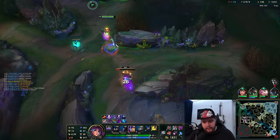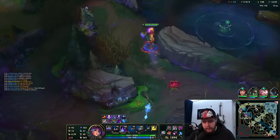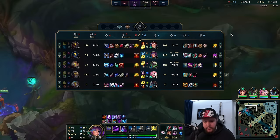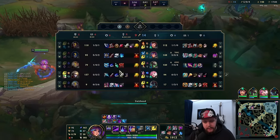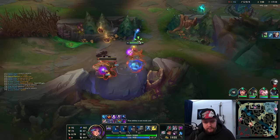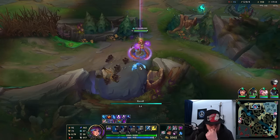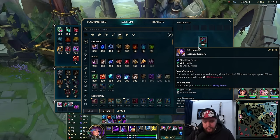Still have a full minute on Dragon. I can take his top side two camps here once again, and then take my top Krugs. I'll go reset for this Dragon, because at this point I'm two Dragons behind and I definitely need this one. Get the Rift Maker here perfectly, go Cosmic Drive next, get the movement speed first.